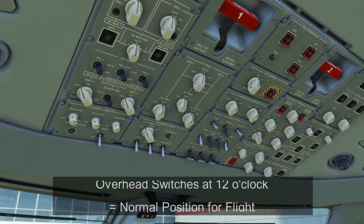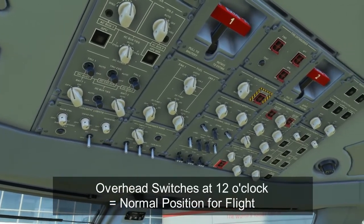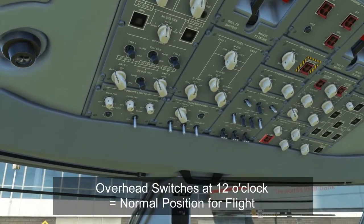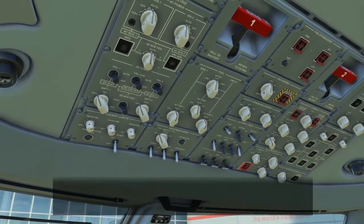You'll also notice that almost all of the switches across the upper panel are at the 12 o'clock position. Normally in flight, all the switches on the overhead panel will be in the 12 o'clock position unless there's been a failure or some sort of abnormality with a system that requires the crew to interfere.